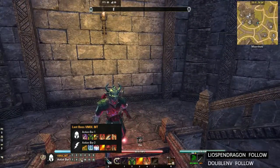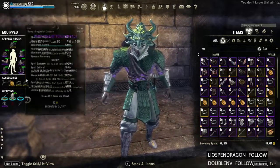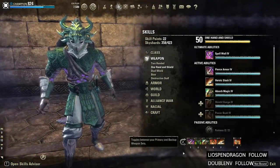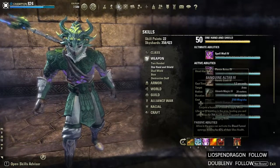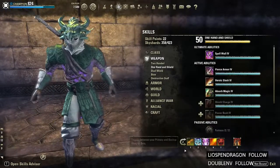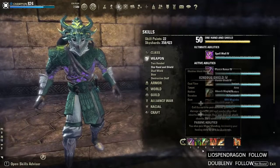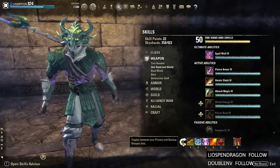For the last boss, we go back to Bloodspawn, Torugs, and Alkosh. The front bar skills stay the same. On the back bar, the key difference is I move Engulfing Flames to the back bar and add Altar. I also have Balance on the back bar now since 90% of my Magicka skills are back there — it just made more sense to move it. My front bar only has two skills at most.